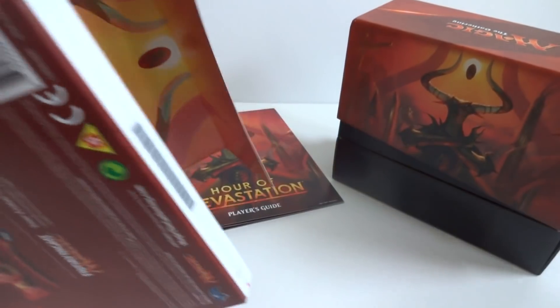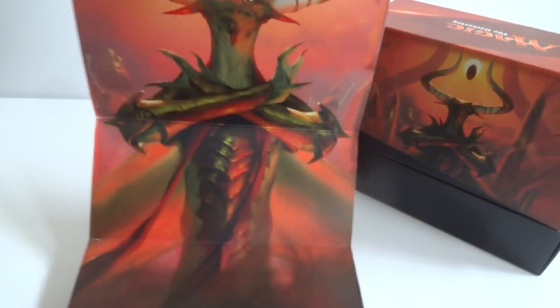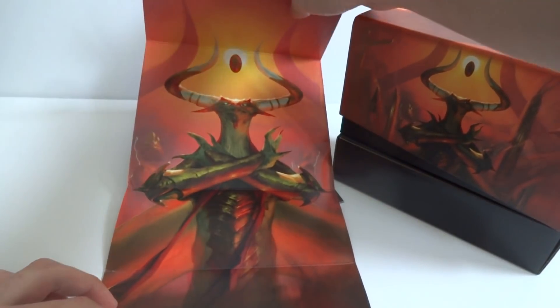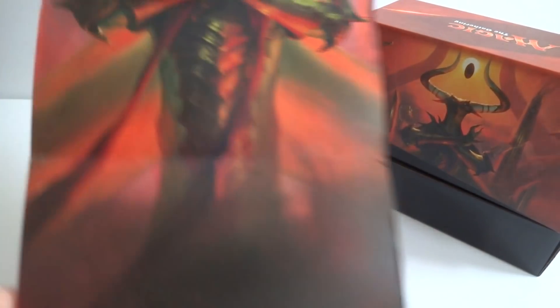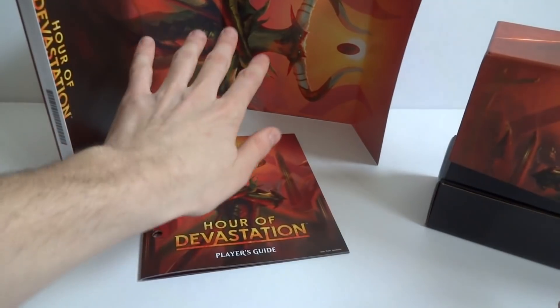The player's guide opens up to a picture. It has that sort of glue that you can just peel off and it won't rip the cardboard, so if you do want to display it it's not going to be damaged. It looks like it's meant to hang vertically — I kind of wish it was sideways, but it's not.